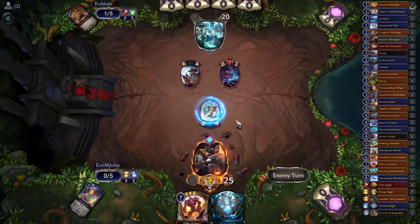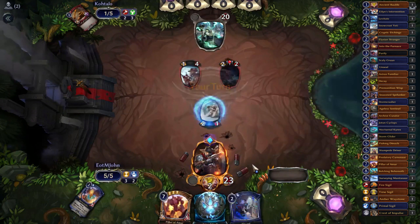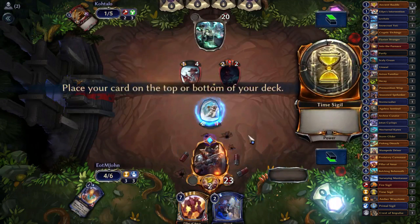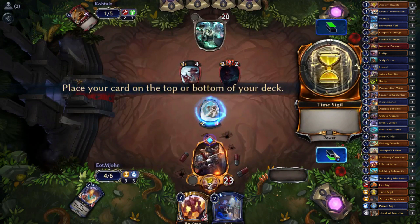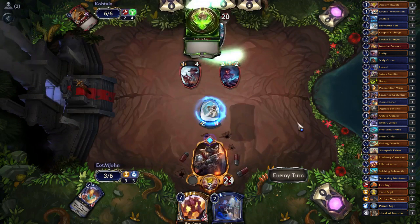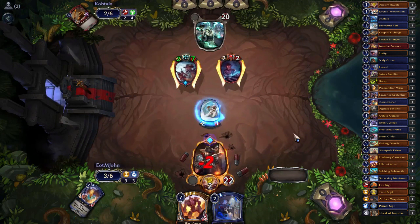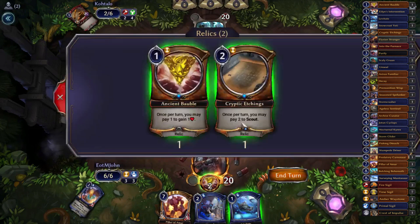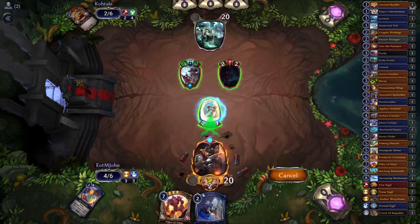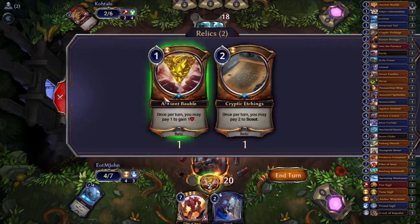Opponent plays Magma Javelin — not what I wanted to see. They only attack with the Recalculator, so he gets to stay back anyways. No blocks — this is fine. We play a sigil and scout with Unseal. I want to find action rather than play a naked 5/5. Opponent plays Stalwart Shield — that's going to be really annoying to deal with. We find Levitate and scout — I'll keep the sigil so I can draw it off here and get in for two. Gain some life and say go.